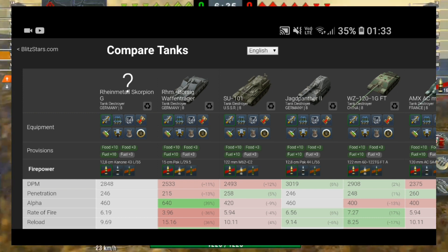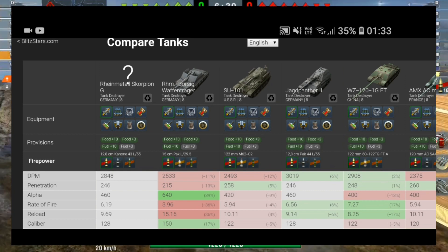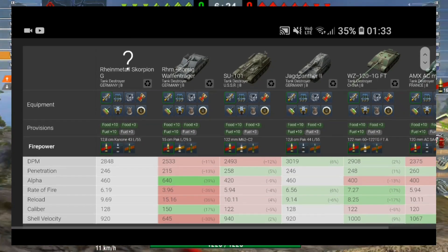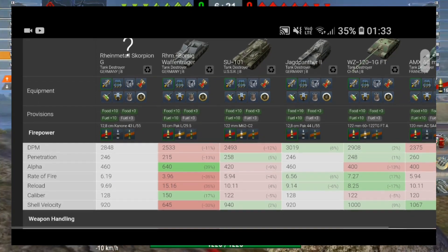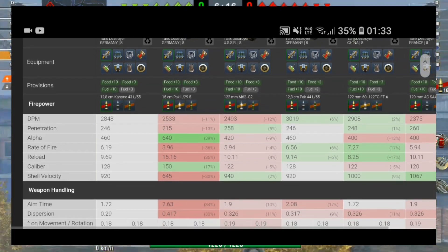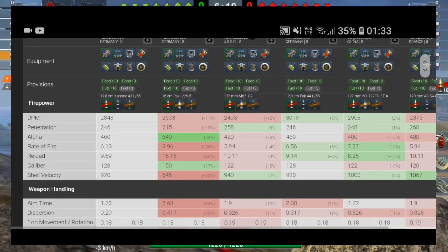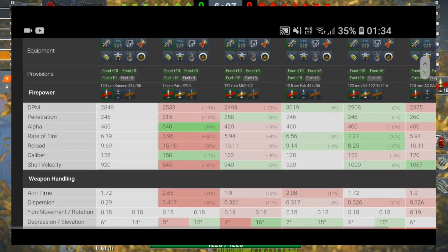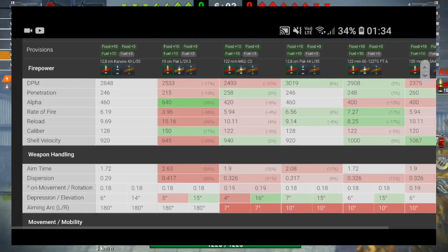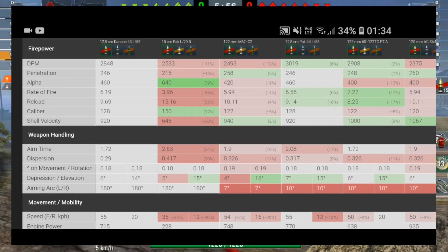The DPM is 2848 — very good DPM. The JPanther and the WZ120 are just above it. Penetration 246, alpha 460, rate of fire 6.19 giving a 9.69 second reload. It has the 128mm caliber gun and the aim time is very good at 1.72, gun depression 6 degrees, elevation 14 degrees.